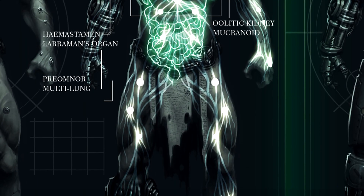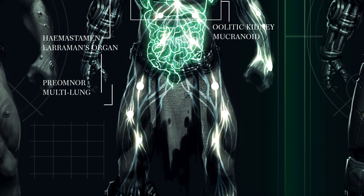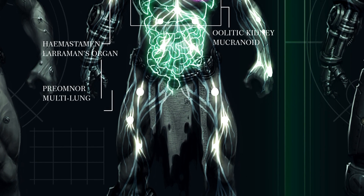The first organ on the list is the secondary heart. It makes the space marine twice as hard to kill, since if one heart fails, the other one takes over. Also, it just helps to carry more oxygen to the marine's brain and muscles.